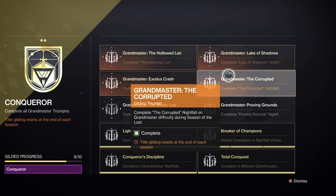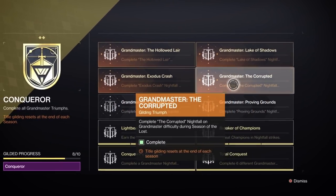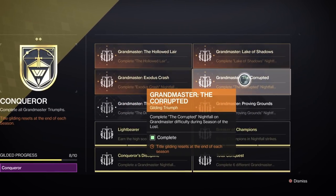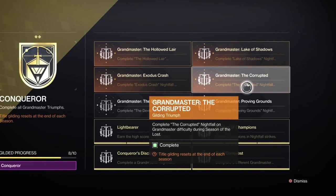This video focuses on showing a Solo Grandmaster Nightfall on the Corrupted this week. For those who just want to see the run and skip the timestamps, that option is available. I'll show you what weapons I use, the build, etc. Number one thing is that this is not a Platinum run — this is a run to show you how to Solo Corrupted to get the Triumph. The Triumph does not require Platinum rank; this is more of a how can most people do this, not just top 1%.